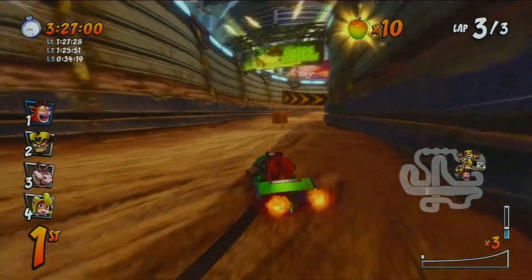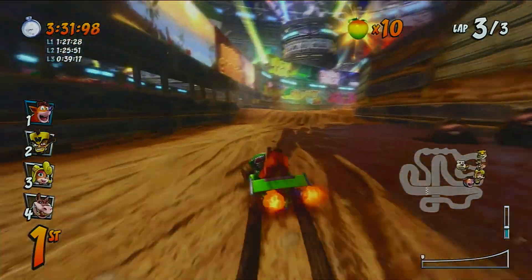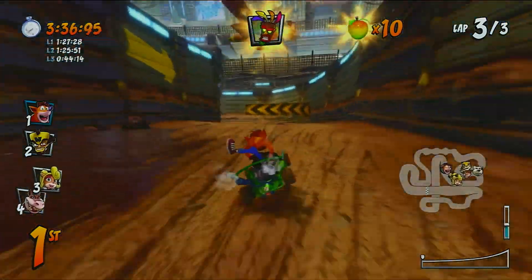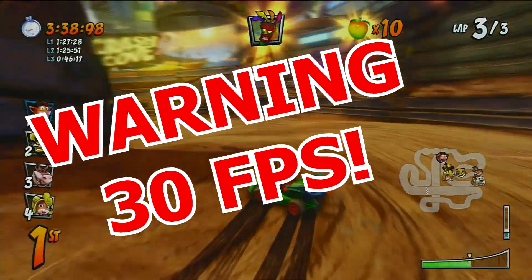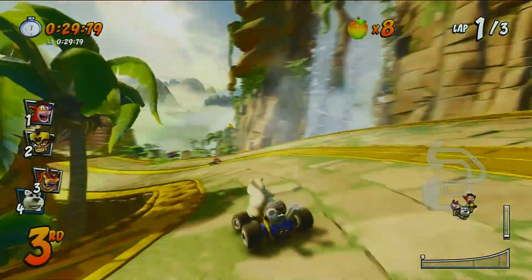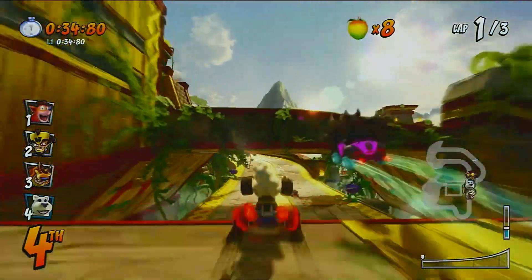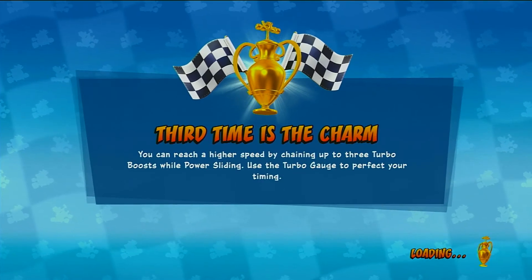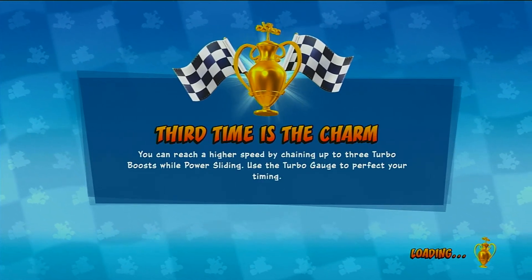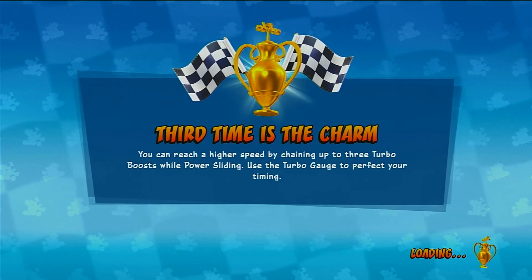On the more technical side, the biggest disappointment would have to be the game running at 30 frames per second — and it's the same frame rate no matter what console you're on, from Nintendo Switch to Xbox One X. It's just something you're going to have to put up with; at least the original PlayStation 1 game was also 30 FPS. Loading screens and start-up times between races can take a little while, especially on the Nintendo Switch — it's not a deal breaker but it's something to be aware of that can sour the experience.